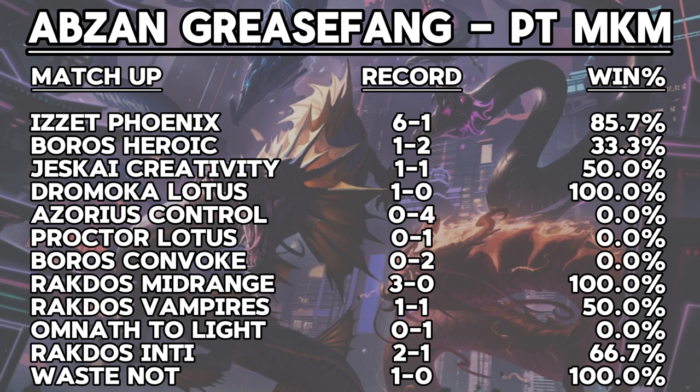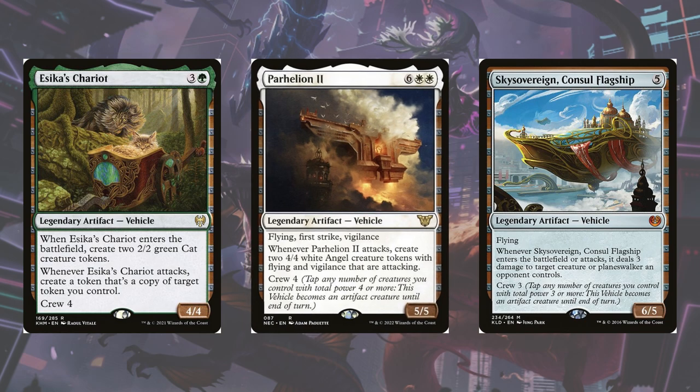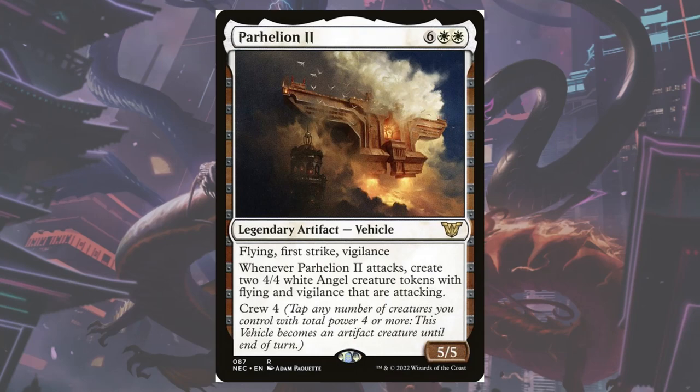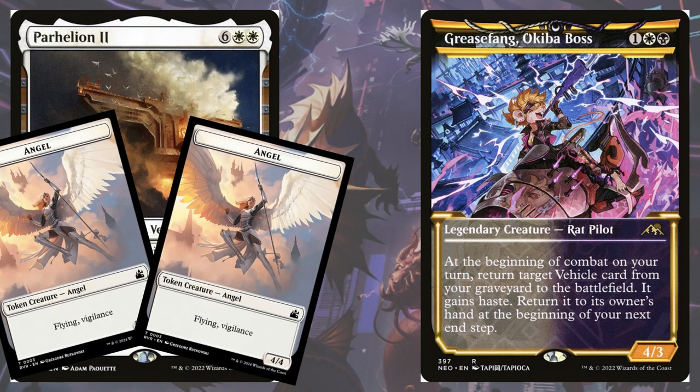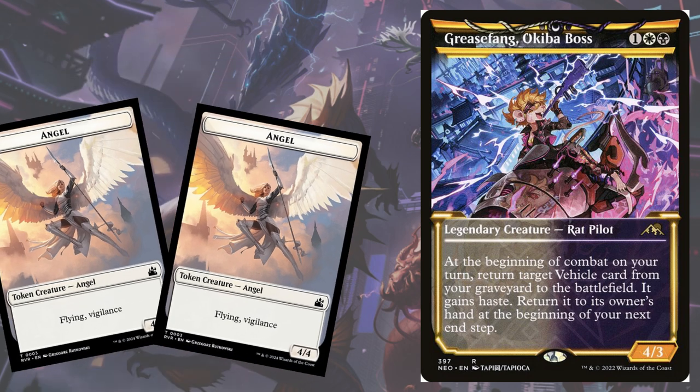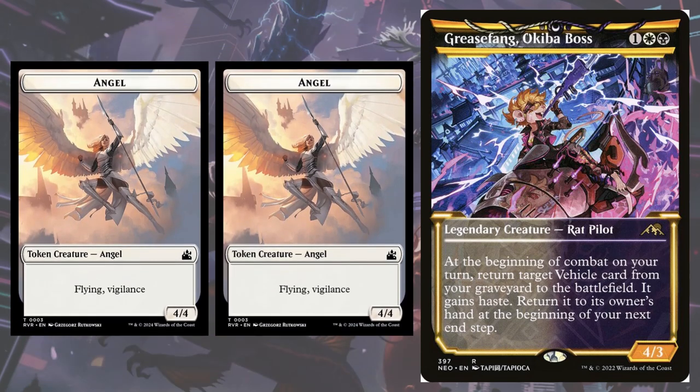In a vein — you catch my drift — you can think of it like the Rakdos Vampires list, only a bit more fragile. The combo part of the deck revolves around putting Grease Fang, Okiba Boss into play and getting one of the deck's three different vehicles from the graveyard into play ahead of schedule. Preferably this one: Parheelion II. By returning a vehicle this way, Grease Fang gives it haste, allowing you to swing for 13 damage in the air with the angels that Parheelion II creates. Even though Grease Fang says the vehicle must return to your hand at end of turn, the angels do stay behind for at least 8 more damage in the air, dealing enough for lethal damage on turn 4.